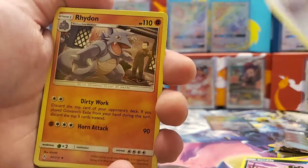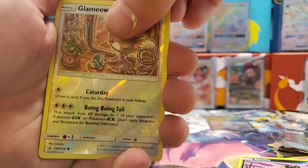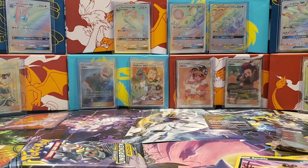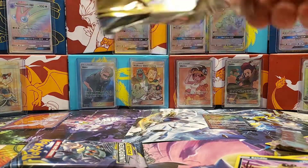Sixth pack: Triple Acceleration Energy, Spinner, Rhyhorn, Growlithe, Cubone, Ralts, Honchkrow, Inkay, reverse holographic Lameow, and a non-holo Archen. My pulls lately just haven't been as good, but I did get a rainbow rare so that's something at least.